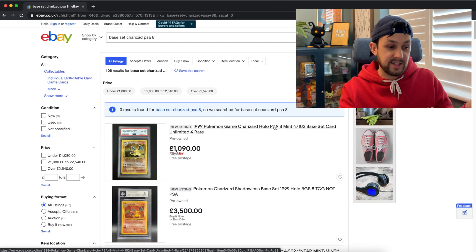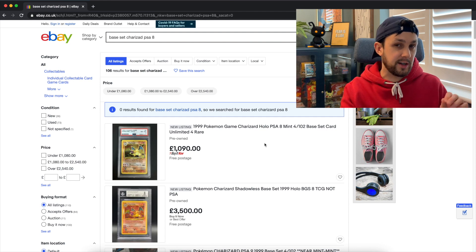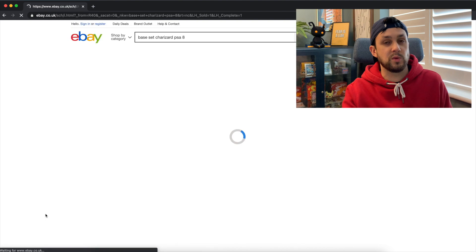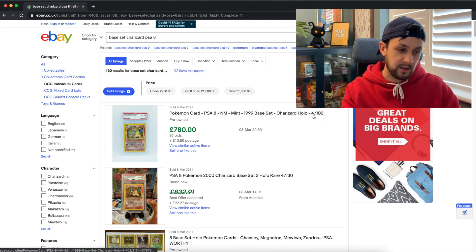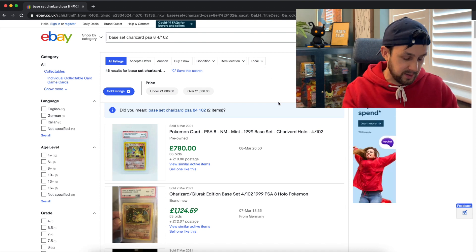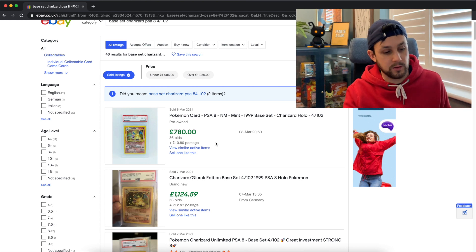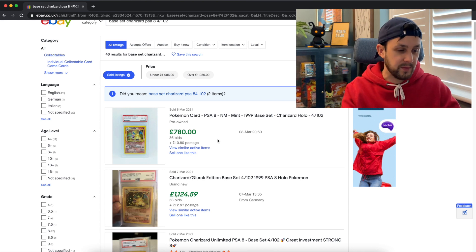So we've searched 'base set Charizard PSA 8' and we get the current listings. Something to be aware of is anyone can list a card at any price they want, so you don't want to be looking at current listings. Head down and click 'show only sold items' — we want to see how much they have actually been selling for. A lot of people also put in the actual card number, which helps narrow down the search, because with Charizard especially, people will put it in the title even if it's not the card, just to get traffic. So as you can see, yesterday we've got one that sold for £780.